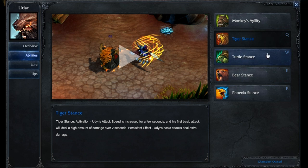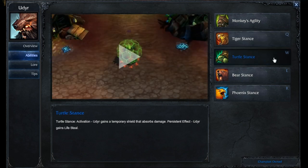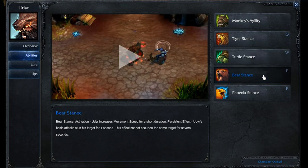At level three, depending on ganking, but we're probably still farming — Turtle stance. Put a point into that. Very, very good — obviously health, mana, and the shield. Level four, Bear stance. Get the stun, get ready. You're probably going to start ganking. If not at level three, then you would probably swap those, but you want the shield for the ganks anyways.